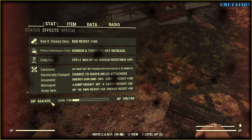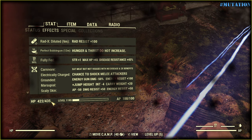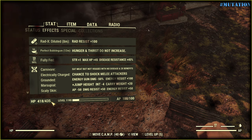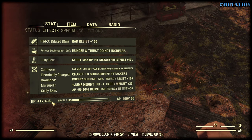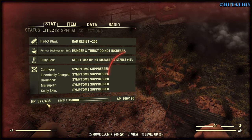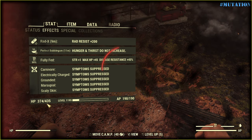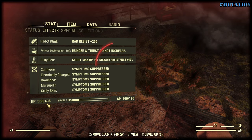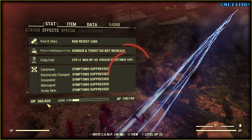Speaking of energy damage resistance, I have that at 500 as well, and every shot takes 1 hit point from me. Since I use Radix to suppress symptoms, I also lose the bonus from the Grounded mutation — 150 less energy resistance — but the amount of hit points taken is the same. So is it worth it or not to have the Skelly Skin mutation?